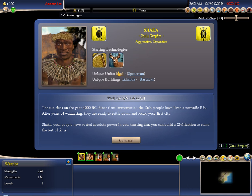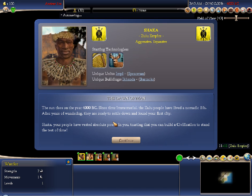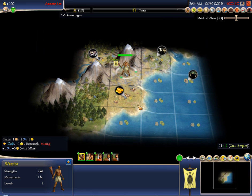Shaka's uniques are the Impi Spearman — he gets two moves and has one of those promotions that cuts the terrain cost by one. It's not as good as the Keshik ability, but it's still pretty good. You also have the Ikhanda, which is one of the best unique buildings in the game: a barracks that cuts maintenance by 20%, making it a better deal than courthouses for non-organized leaders. So right off the bat he starts with some help.